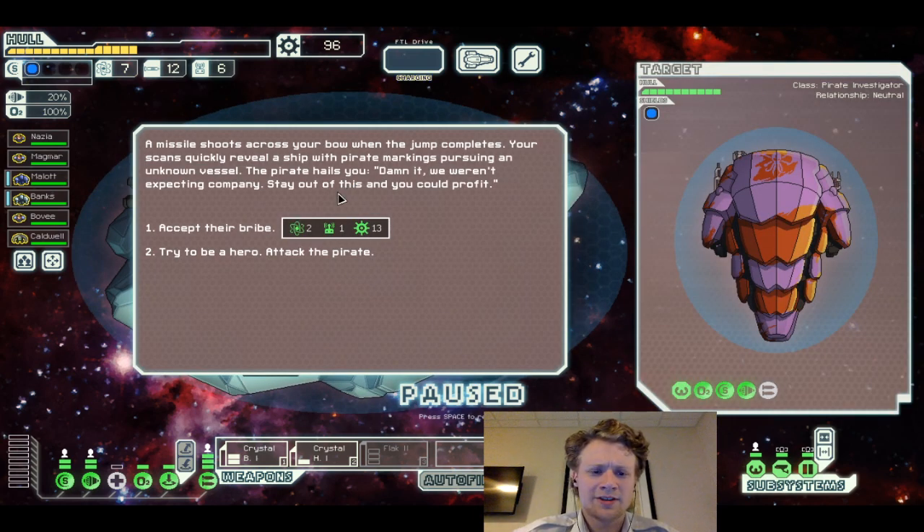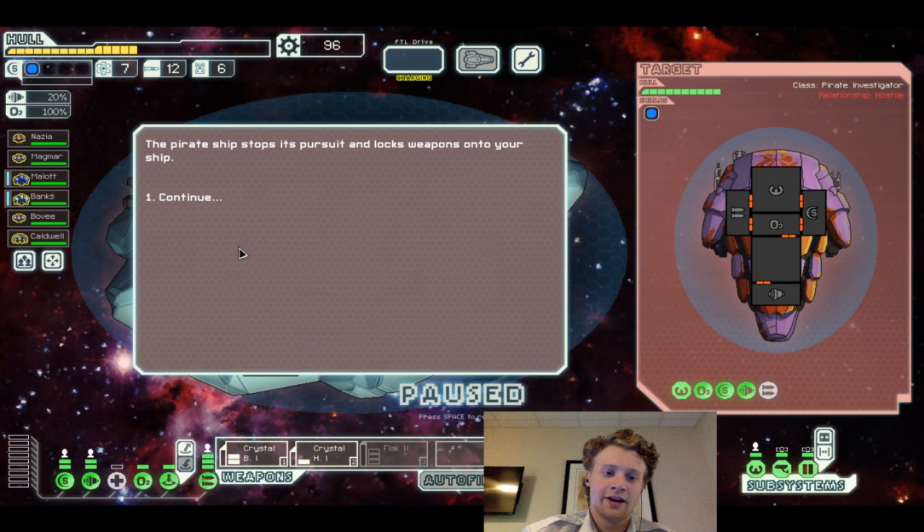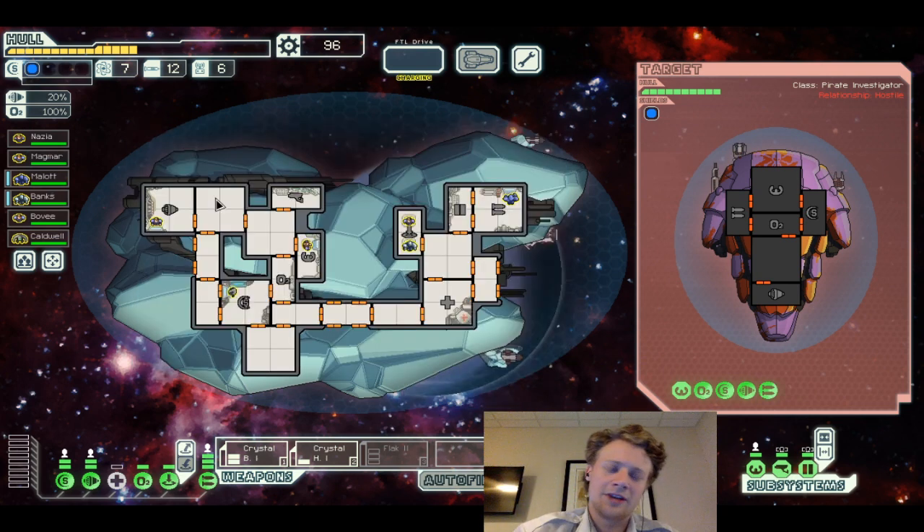We can handle this. A missile shot crosses your bow when you jump to complete your scans. A ship with pirate markings pursuing an unknown vessel — the power ship hails you. We weren't expecting company. Stay out of this and you could profit.